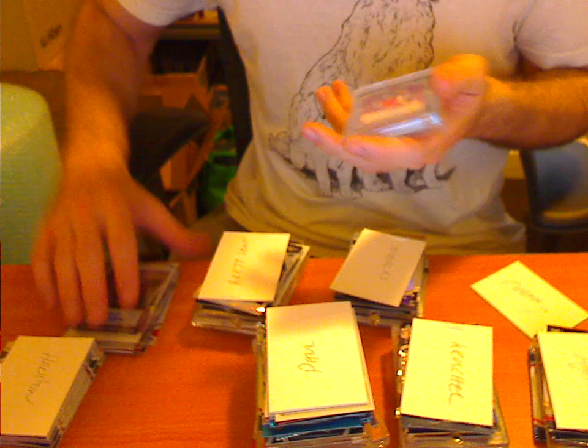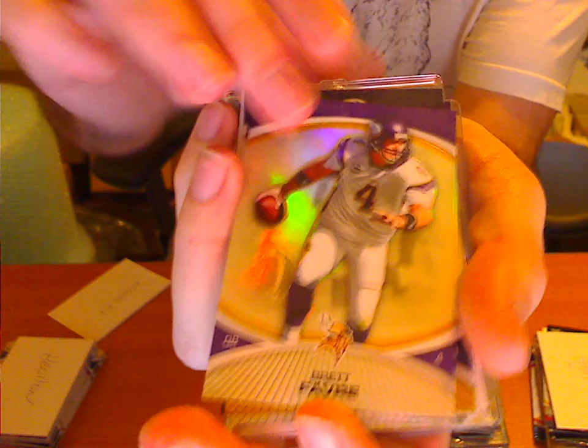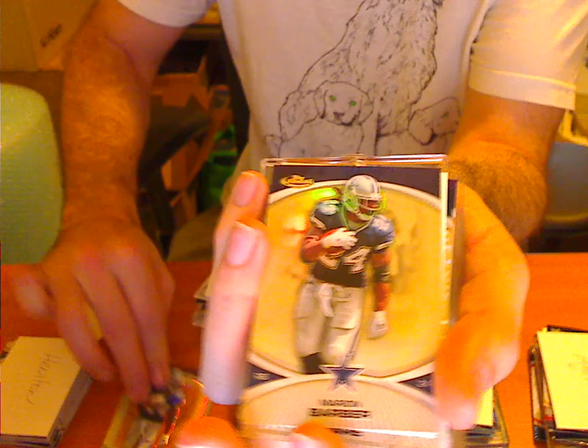Next we have Noodles. Noodles grabbed the case here. We've got lots of rookie cards as well which I haven't shown but they will be coming your way. Brett Favre Refractor — that was the first hit of the box. Marion Barber Refractor numbered to 50. Marion Barber Normal Refractor. Gerhart Finest Moments.